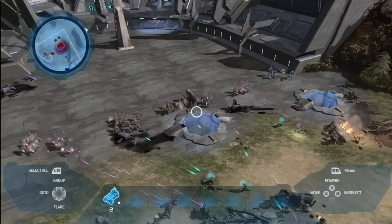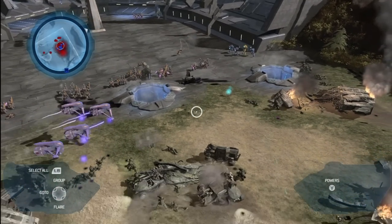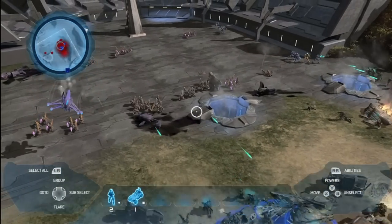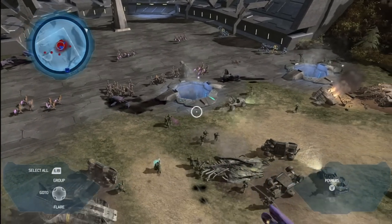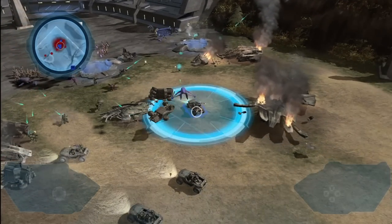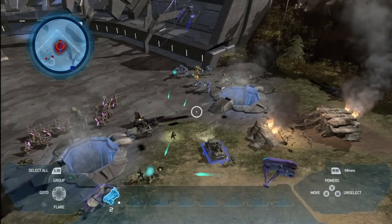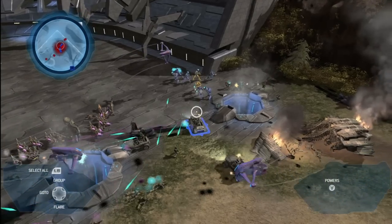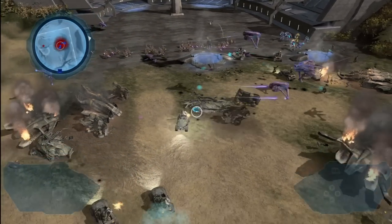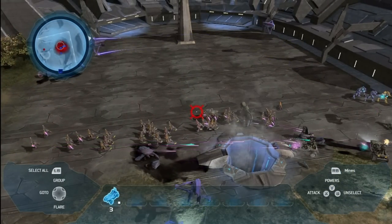Here we have a much larger conflict between the Covenant and the UNSC. We have a lot of Covenant infantry, so we're gonna have to bring in our warthogs and get to work. The real problem here, though, isn't the infantry — it's the Banshees flying overhead. They're just chewing me up. I've got nothing shooting at them. My warthogs are concentrating on the infantry, and my infantry can shoot at the Banshees, but it's not really being very effective. I'm gonna have to get some help.